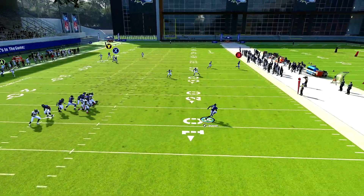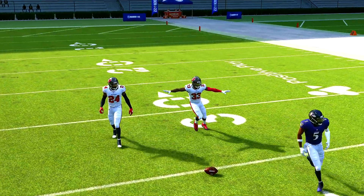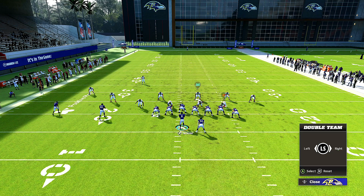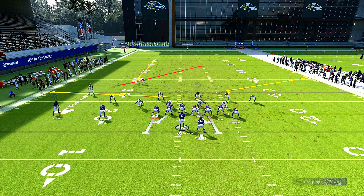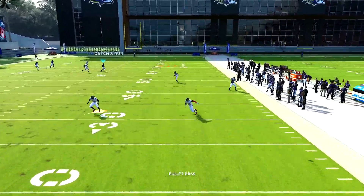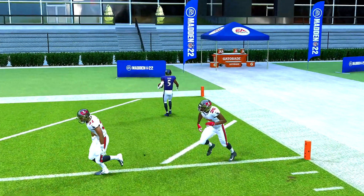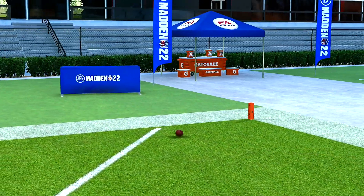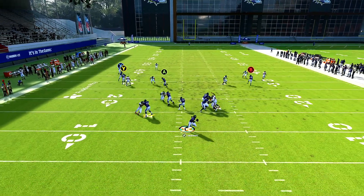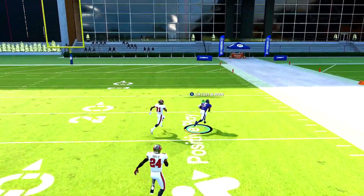The middle third is actually playing a little bit better post-patch, but it's still not enough against players like Brown. Whenever we get the leverage we're still able to complete this one-play touchdown using the same setups as before the patch. This is a post-patch updated video - I made sure I updated my Xbox to have all the proper information. You can still throw this one-play touchdown; the middle third plays a little better but with receivers like Brown it doesn't matter.